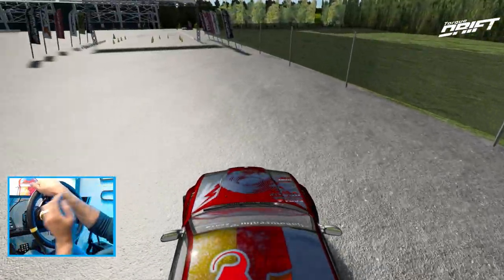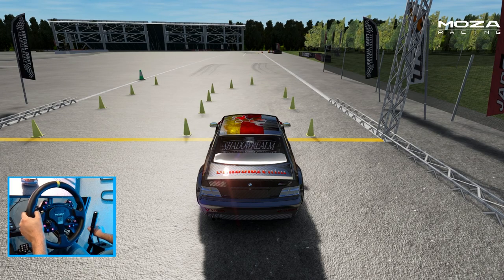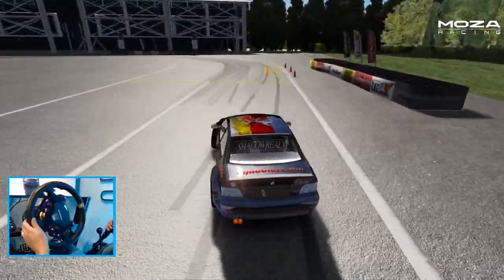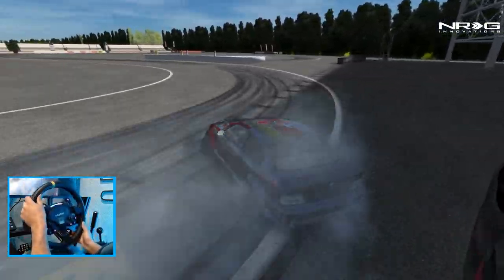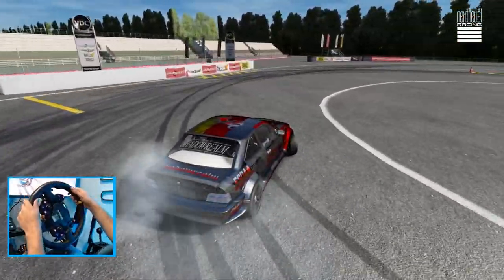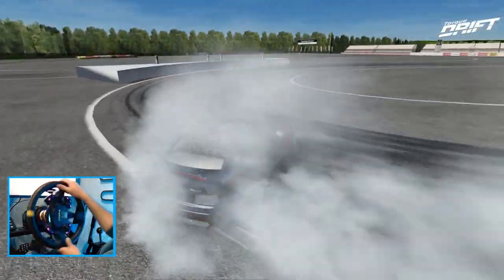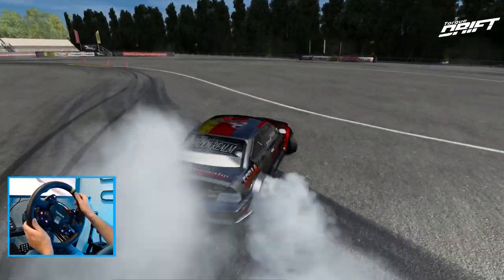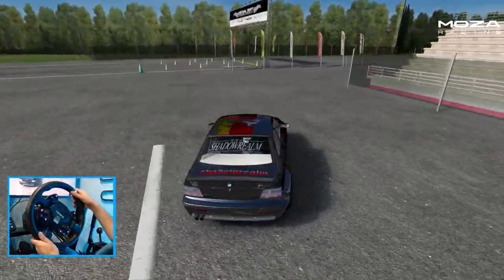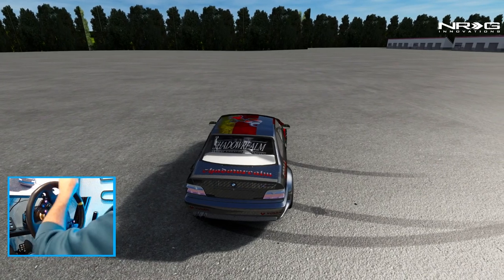Now we're gonna run it in third person so we can see every aspect of the car. See, it kind of floated way more than I expected - we're gonna hit the wall. It rotates really good on the left foot braking right there. I can definitely get down with this car. It's very stable once you get an angle - it's just the initial float on initiation. The car floats out a little bit further than I expected.